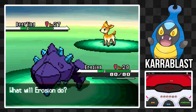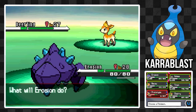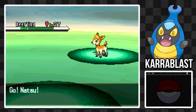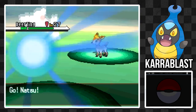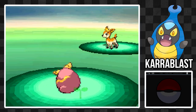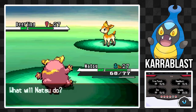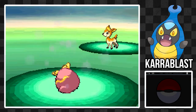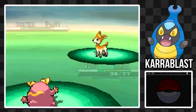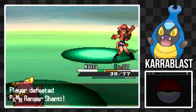Carablast has amazing Attack — it is one of the best Attack stats you can get in the game. It also has really great defenses, so it can even take a hit. The HP stat isn't amazing, but with how high the defenses are, that doesn't even matter. It is very, very slow though — it will almost always move second. But that Attack combined with those great defenses make it a very worthy party member. I won't be doing one because evolving it is a bit annoying.